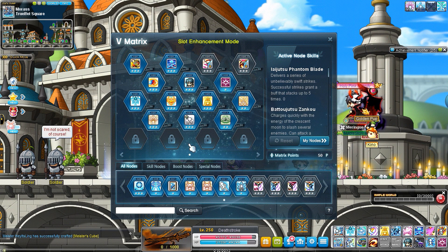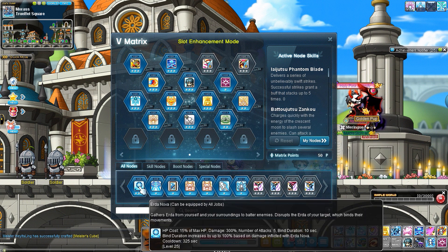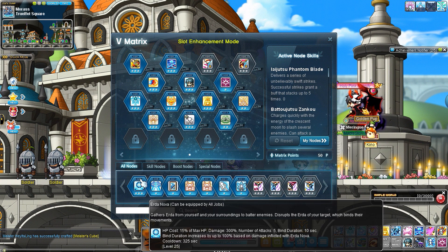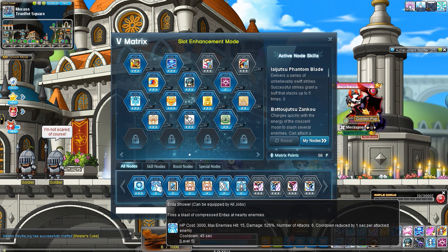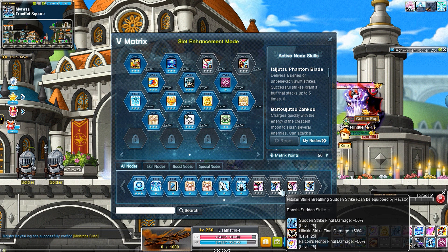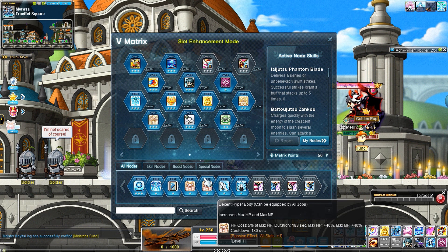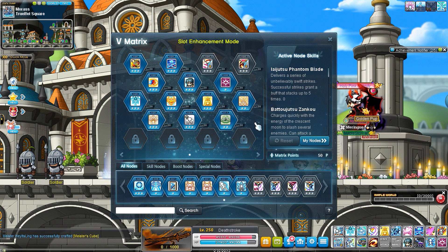Sometimes when I'm bossing I might switch out Holy Symbol for a bind — you don't really need HS when fighting bosses. If you really need the bind, get that. Or if you want to use secondary nodes you can slot those in and maybe take out Rope Lift or one of the decent skills like Advanced Blessing or Combat Orders. That's my regular setup.